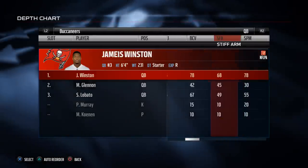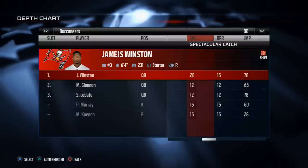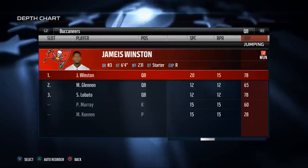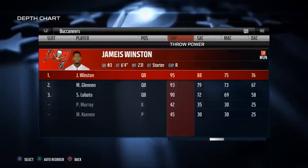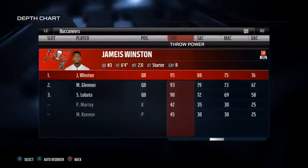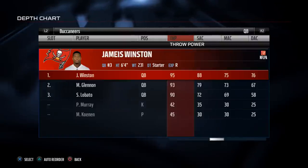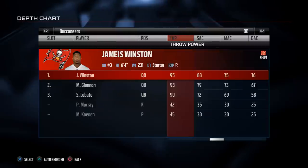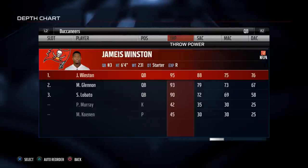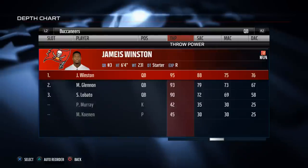His spin move is decent — that's probably the move you'll want to use with him. Whenever you run with Jameis Winston, you need to be sliding because of that only 65 carry rating. As for throwing stats, short accuracy is his best attribute in the accuracy column, so you want to be throwing quick drags and quick underneath patterns. He's got 95 throw power, which will do a good job helping us utilize him with aggressive catches with the Buccaneers receivers.